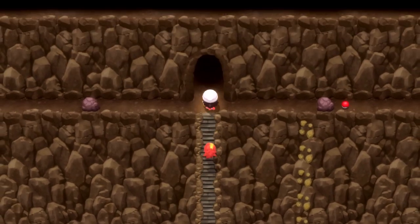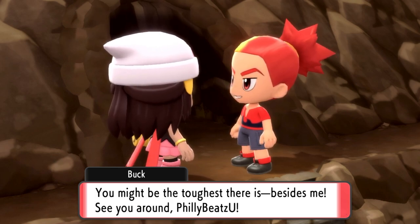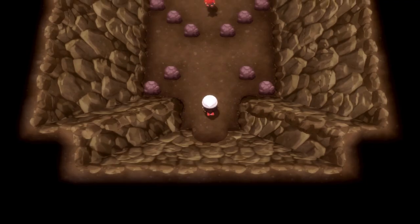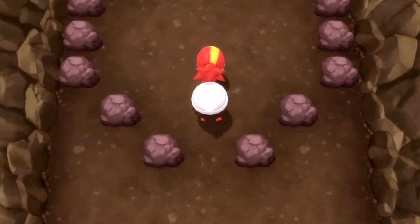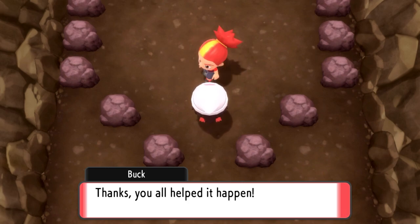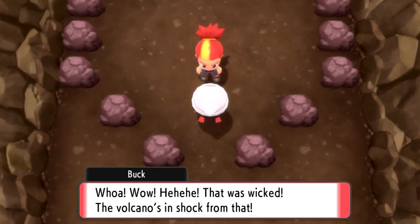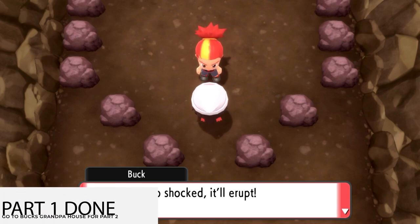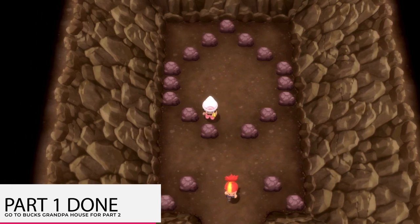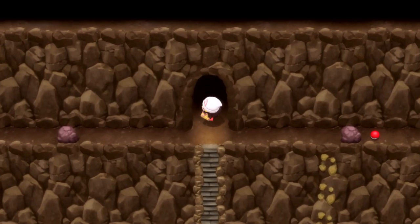Then head upstairs into the cave. You're going to get a cutscene with Buck — he's going to go inside. Follow Buck inside. You're going to see Buck sitting in the circle, and you're going to notice that there's no legendary Pokemon here at all. He takes the stone and that's it. We literally came here for no reason but for Buck to get a stone and walk away. So exit this volcano and then use your Escape Rope to get out of Stark Mountain.